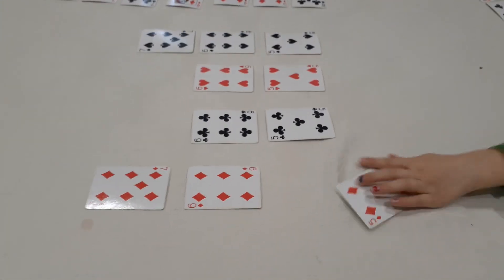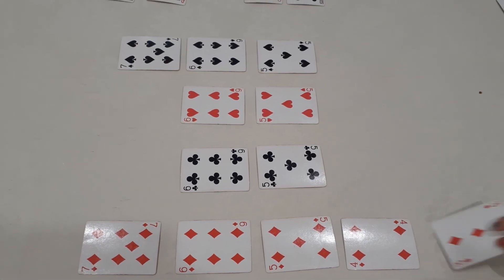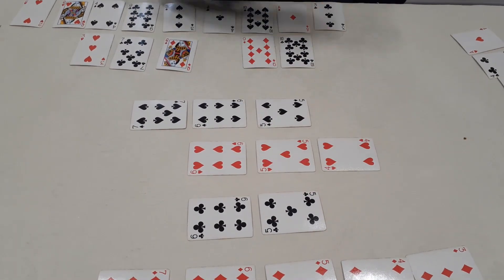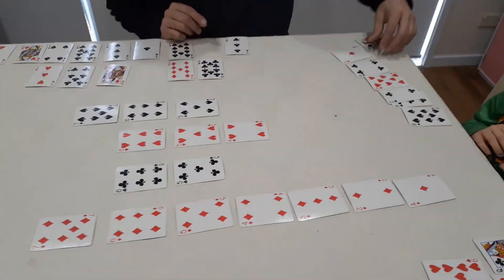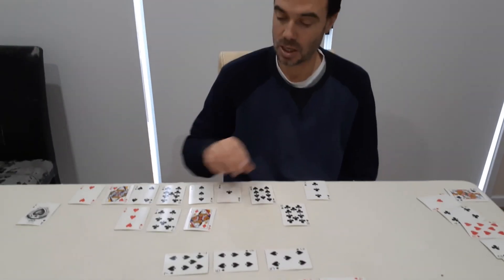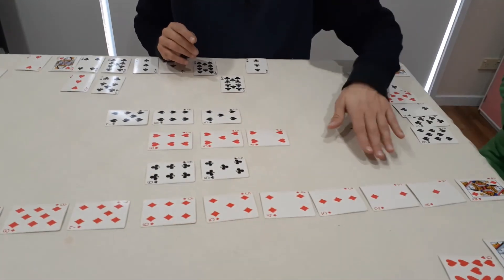Five of clubs. I'm going to do seven of spades. Five of diamonds. I'm going to go four of diamonds. I'm going to go four of hearts.